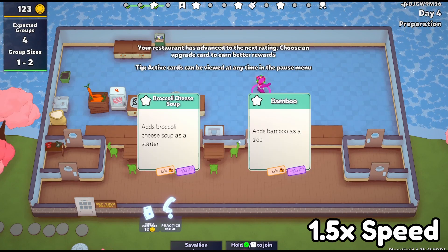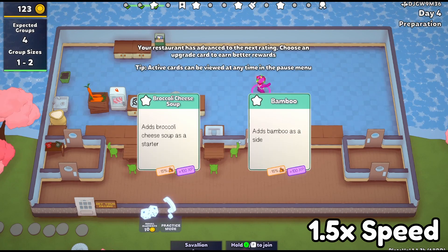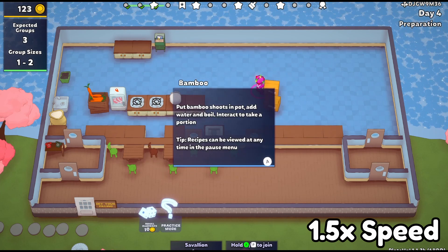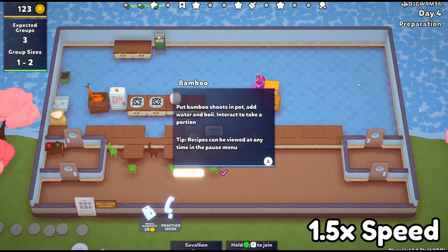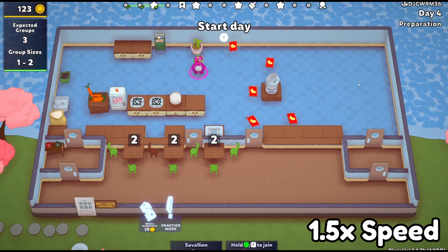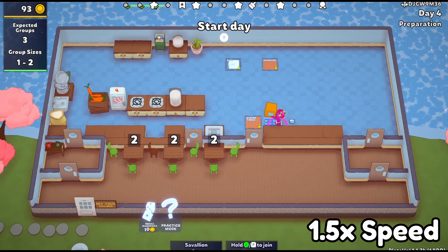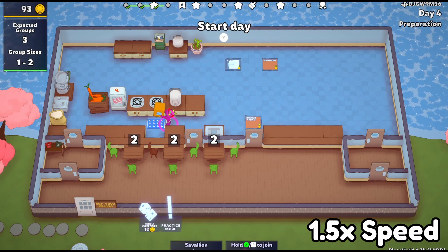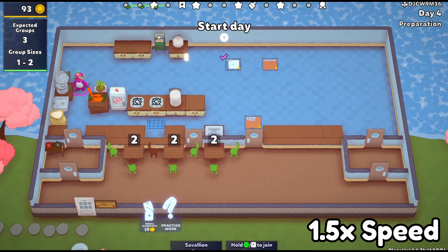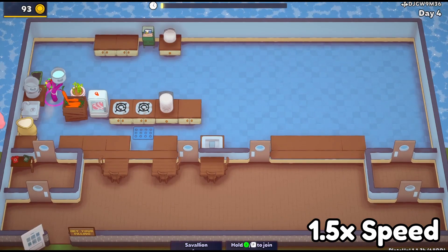For the first card, I got bamboo as an option, so I picked that. Whenever I go through the new update with dishes that get added, I always try to pick the new stuff because I want to play with it, even if it's not necessarily the most optimal option or the most practical for the run I'm doing. So I picked bamboo as a side.